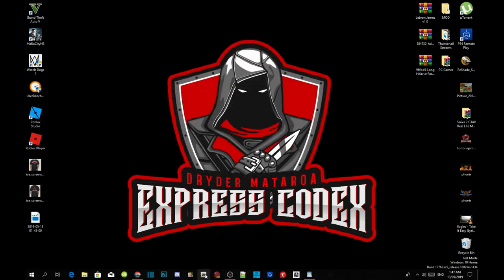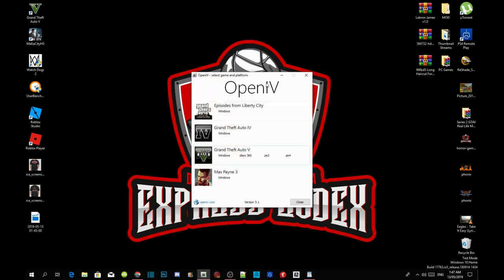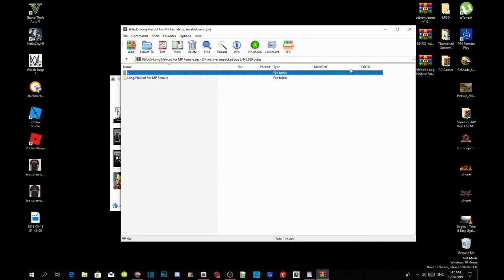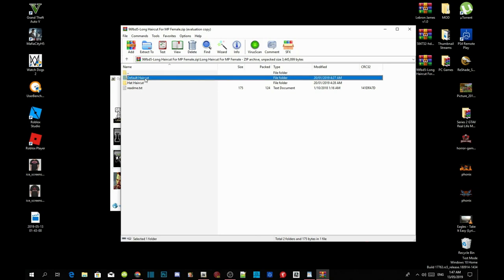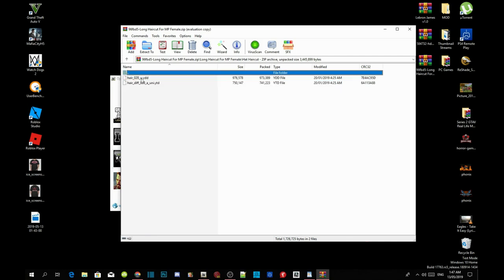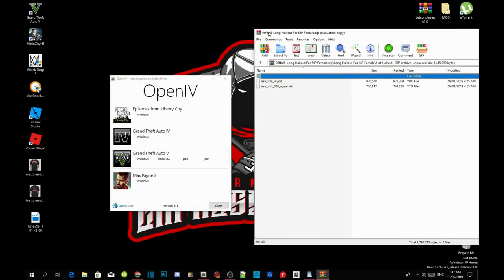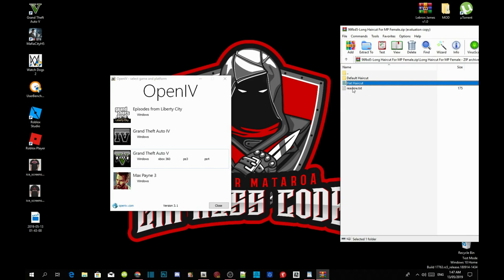Exit out of your game folder, now open your Open IV, and go to your long haircut extract folder. In here we have the long haircut for MP females folder. There are two different folders: one is the default, which means if you don't like the hairstyle you can revert back. But this is the modded hairstyle — go in here and go to the haircut folder. Drag your extract folder to the side; there's also a readme.txt in case you don't know how to install it.